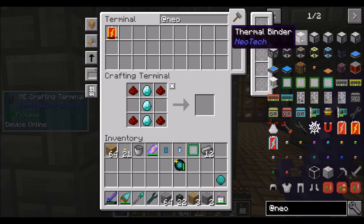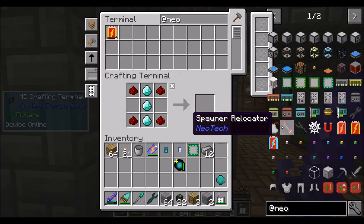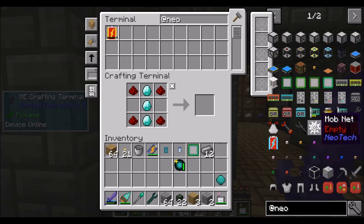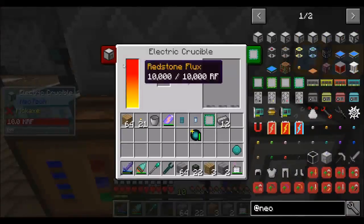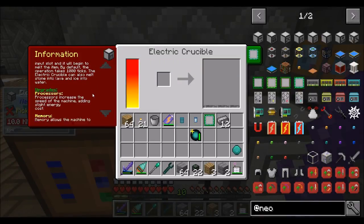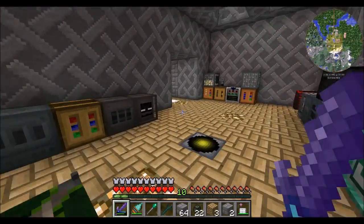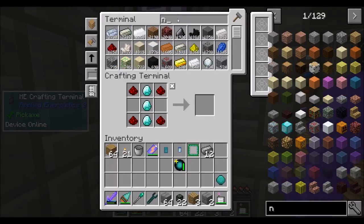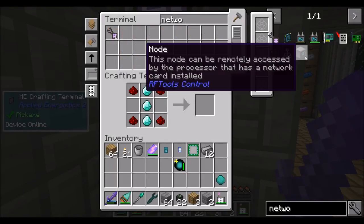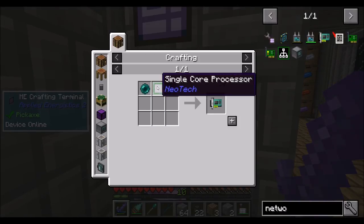I'm wondering sure — I wouldn't mind taking a look at some of these things at some point. What upgrades are available here? Processors, memory, power supply, redstone control, network card — automatic input and output of the machine. So if I get a network card, will that allow it to automatically output? Network card from Neotech — network card. Doesn't look so bad: single core processor and an enderpearl.